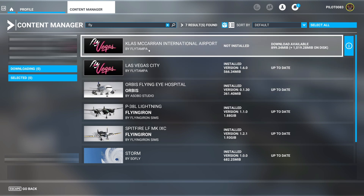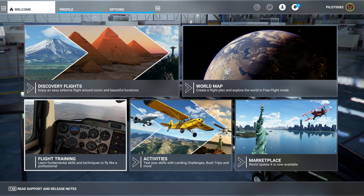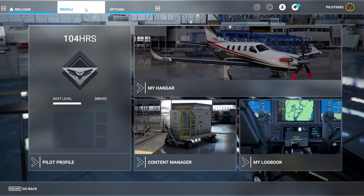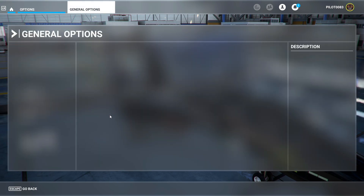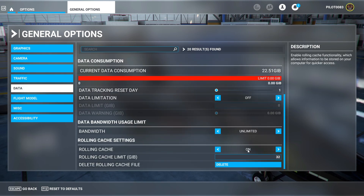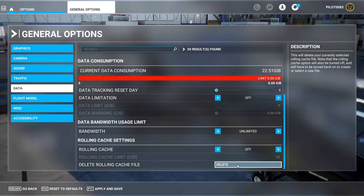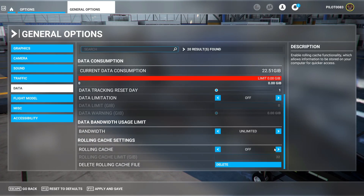My buddy did a little messing around and found out the airport is what's causing the issue — without it, this works fine. Now go back to your options, go to your general options, go to your data, and just to be safe, clear your cache. Then turn it back on.